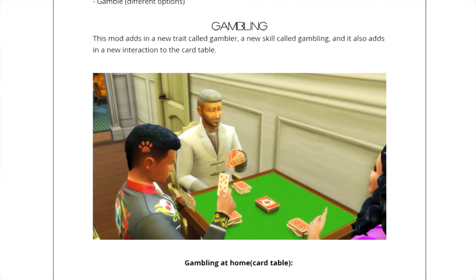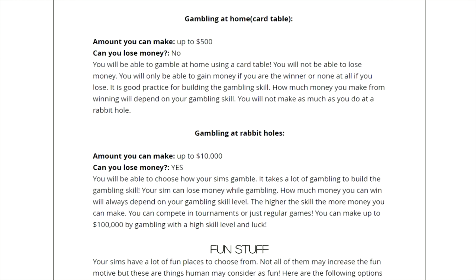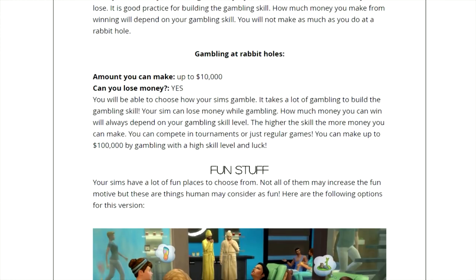You'll also be able to make money by working at a temporary service job with no commitment. You can also gamble, which is a new skill added to the game. When you install the mod she includes the table and the cards as its own CC, so you get that right away — it's all packed into one zip file. It adds a new trait called Gambler, a new skill called Gambling, and a new interaction to the card table. You can make up to 500 simoleons at home but can't lose money, while gambling at rabbit holes lets you make up to 10,000 simoleons but you can lose money.